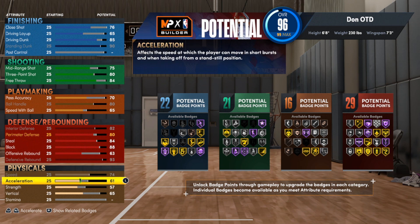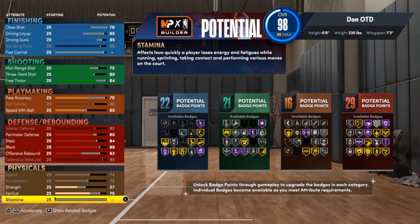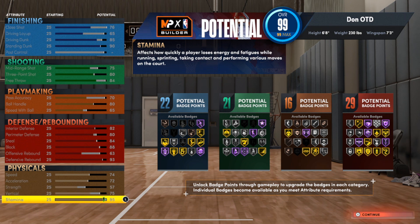For speed we're going to max it out at 74, acceleration we're going to max out at 72. For vertical we're going to take that up to a 75 — you will be able to get most dunk animations with a 75 vertical and 85 driving dunk. For stamina I'm going to take that up to a 95.